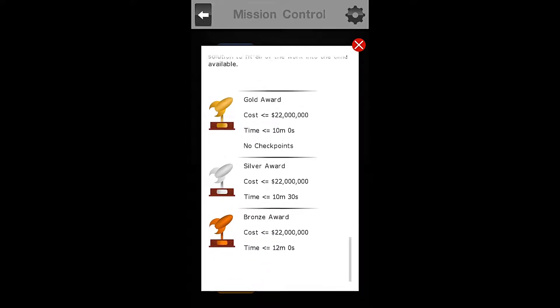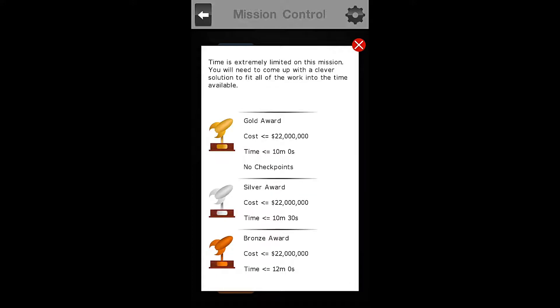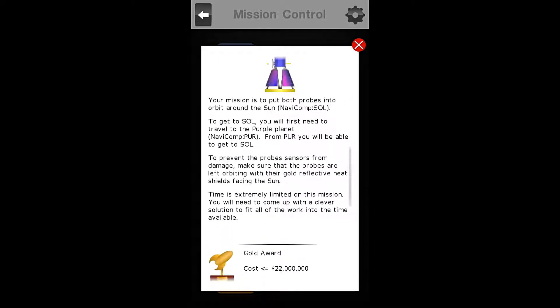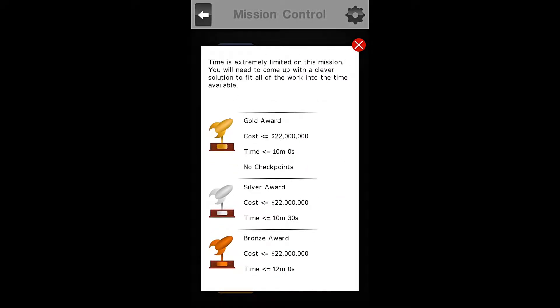For the gold award on this mission, we must complete the mission spending less than $22 million, which is the budget. So we have our whole budget available to us on this one. And we have a time of 10 minutes 0 seconds, and we must not use any checkpoints.